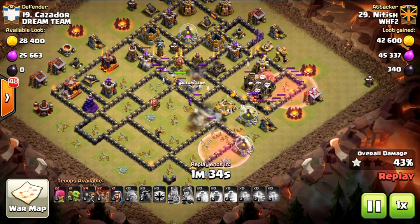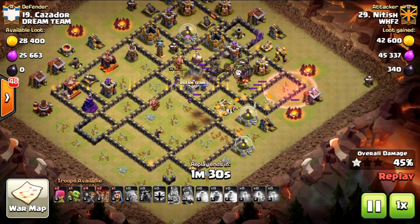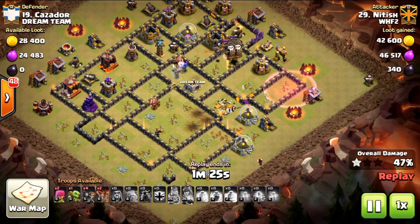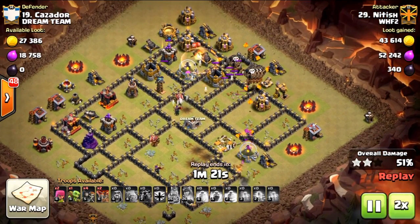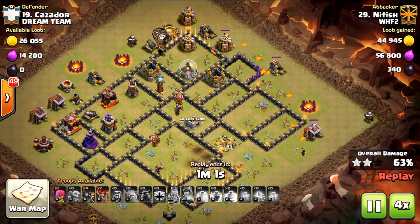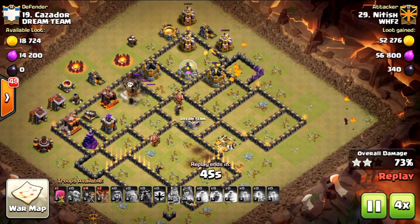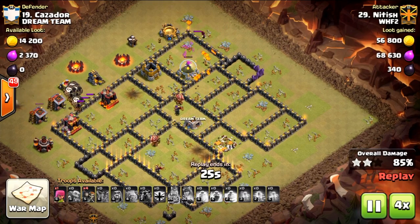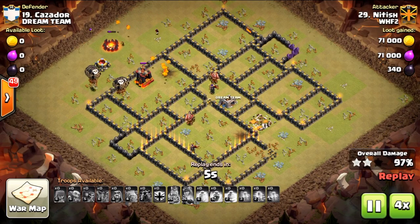We still have some of the kill squad going through — the queen doesn't have her ability anymore but she's taking out everything she can. If she can get that air sweeper, even better — and there she goes. No more air defenses left, just making their way around the base. No more hounds tanking, no spells left, two loons remaining. Really nice placement to distract that wizard tower so it only targeted those two loons — a really nice hit.